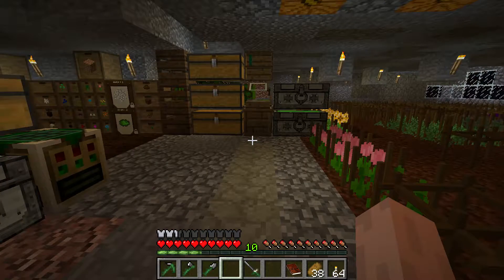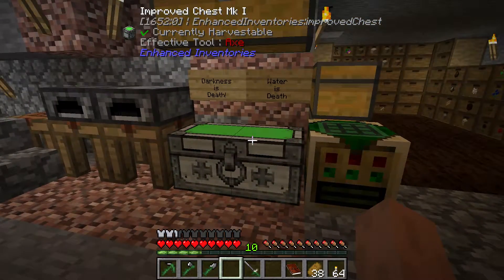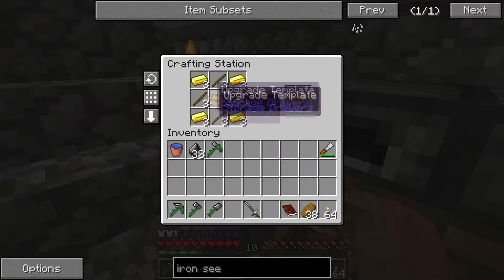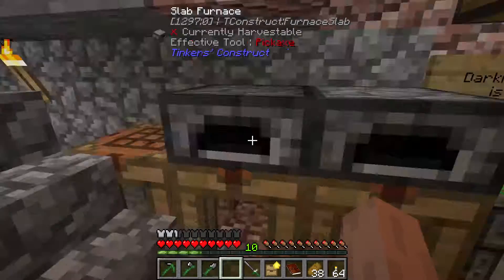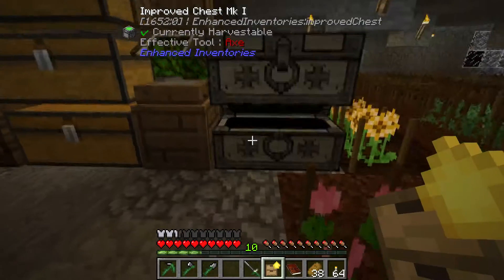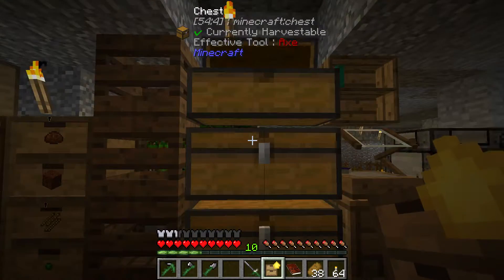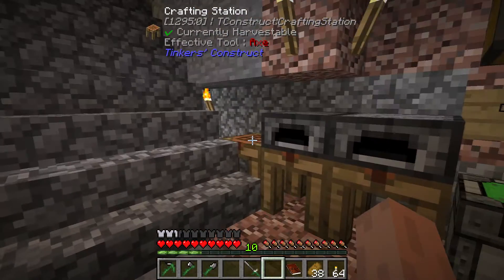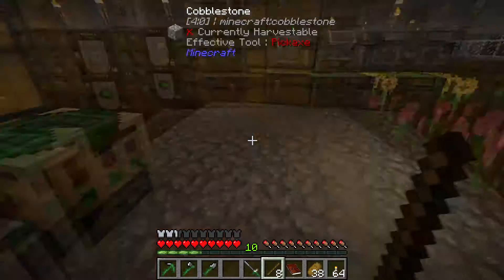I did notice something — I thought we had to upgrade these things in order, so I don't think this will work. But we can make the gold upgrade because we can make the upgrade templates, and we obviously have gold. I want to say this is not going to work. Yeah, I think you have to upgrade them in sequence — I thought I'd give it a shot just in case, since we had the materials. But it was a long shot.